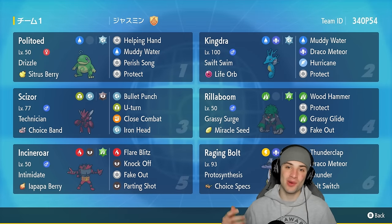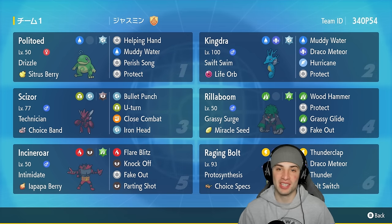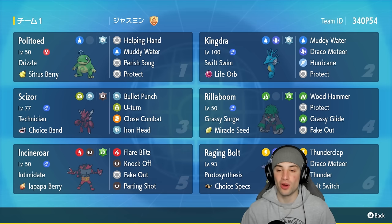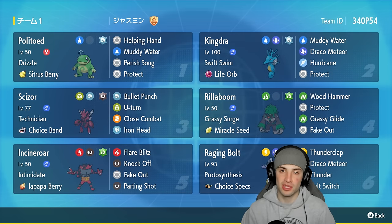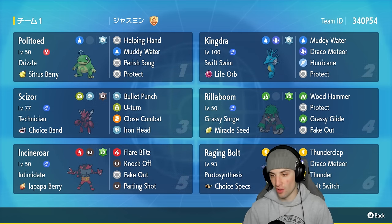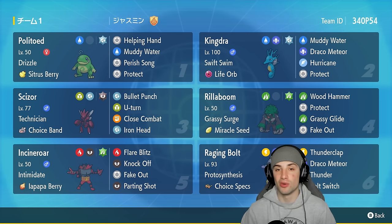Welcome back to the channel. Today we're continuing our run on the Ranked Regulation F ladder using a Swift Swim Kingdra team. Kingdra is one of my favorite Pokémon to use on rain teams — it's super fast due to its ability, and its special attacking moveset and stat are ridiculous. Kingdra is rocking the Life Orb with Muddy Water for STAB, Draco Meteor for big STAB damage, and Hurricane, which is 100% accurate in the rain.